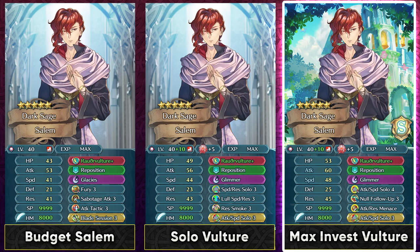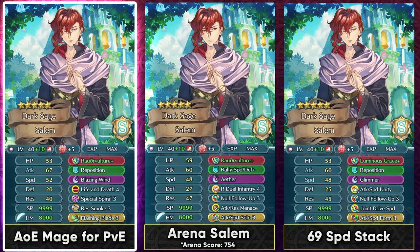If you want to use him for in-game content, you can simply run him with a Life and Death, Flashing Blade, Special Spiral build. With this build and 3 dancers, you can clear up most of the Abyssal content, Chain Challenges, and stuff like that. So if you're a big fan of him and just want to use him a lot, this could be a great option for in-game content.